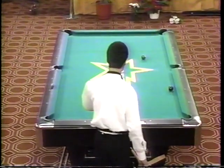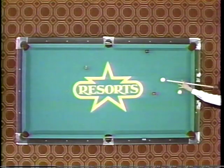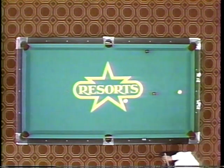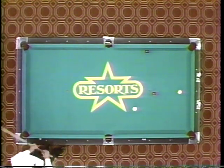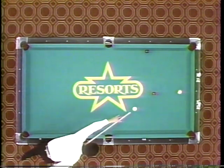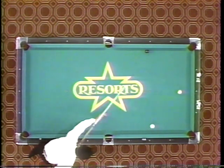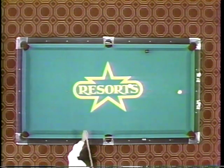This is a situation where Jose Garcia should run the table here. Jose is a definite favorite at this particular point — these players don't miss much; when they get an opportunity to run out, they run out. He's going to attempt to play position on the eight ball. Watch the cue ball — he's spinning it back, trying to position it over on that rail. It died somewhat on him. This is a very difficult shot he has to make.